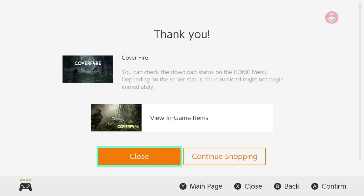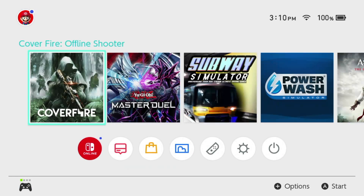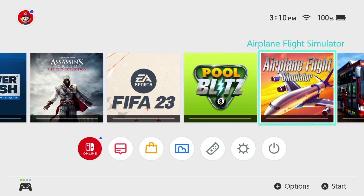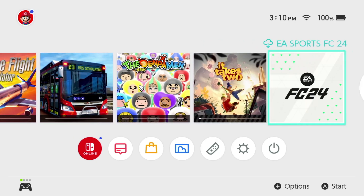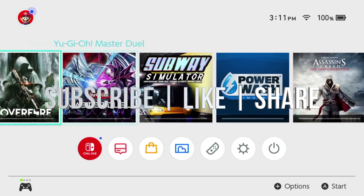Going back, we can close the Nintendo eShop and you guys can see all the games that are downloading right now. That would be it for this video. If you guys have any comments or questions, write them down in the comments area. Don't forget to subscribe and like — thank you!